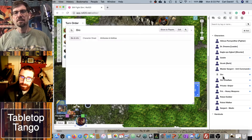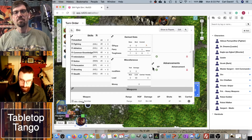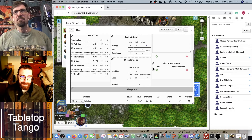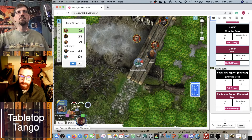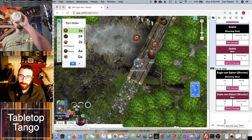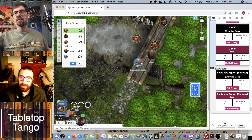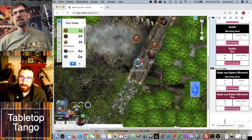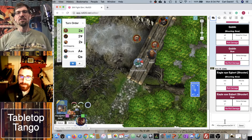The orc's toughness is eight — seven plus one for armor — but the AP one gets rid of that armor bonus. So seven damage equals eight toughness — he's shaking! And Eagle Eye is going to fire at the same orc again. She declared she was shooting twice — that's why she used marksman. With minus two for the second shot, it still hits. Eight damage — that's a wound.